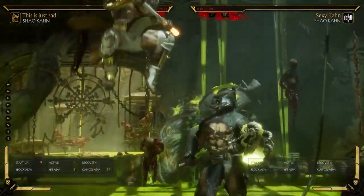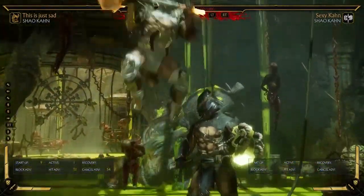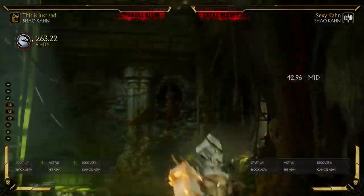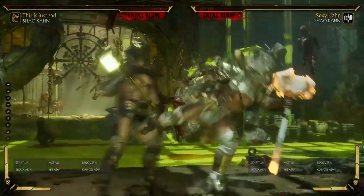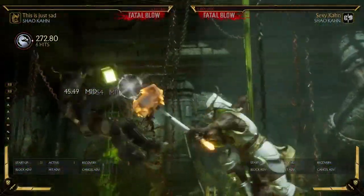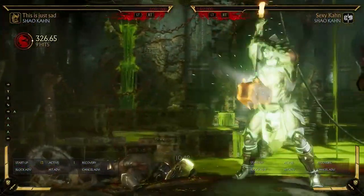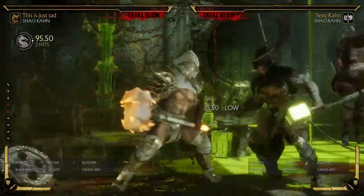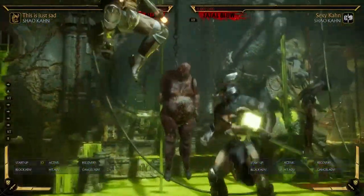Number one, spear charge will always do more damage for one bar. His mid-screen combo does about 363. It'll always do more damage for one bar if you do optimals.